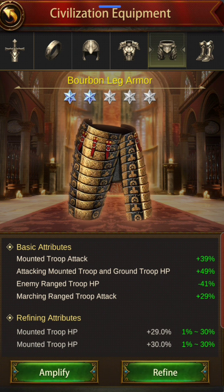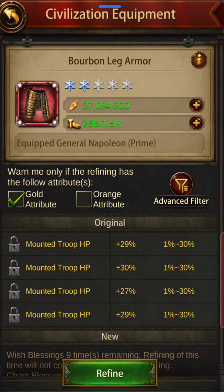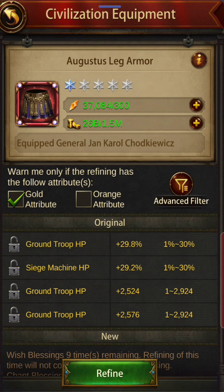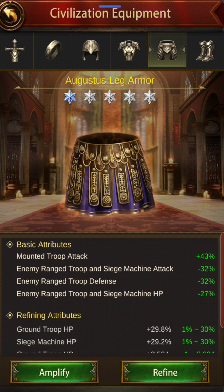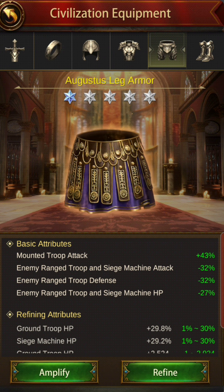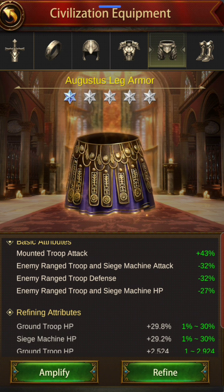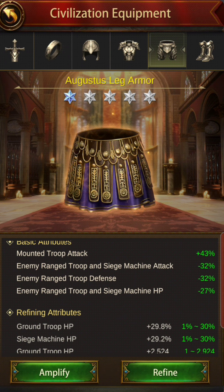People take these things for granted, but he spent a good amount of time and effort on these refines. Last, we have the Abbas lag armor on John Carl for the debuffs. The refine is 22% range and siege machine attack — that's a good choice for debuffing enemy range troop and siege machine HP. That's a really good one to have on the sub general.